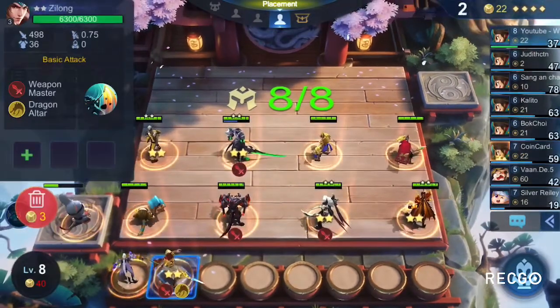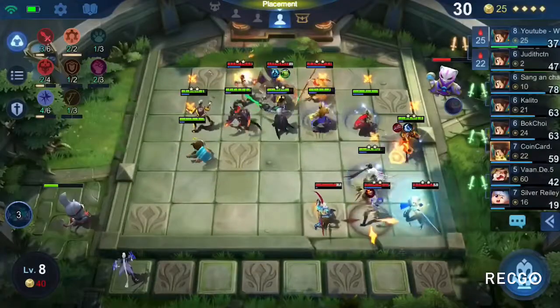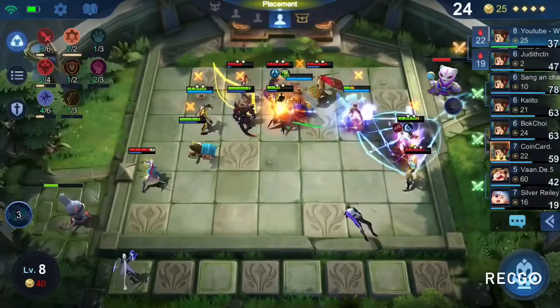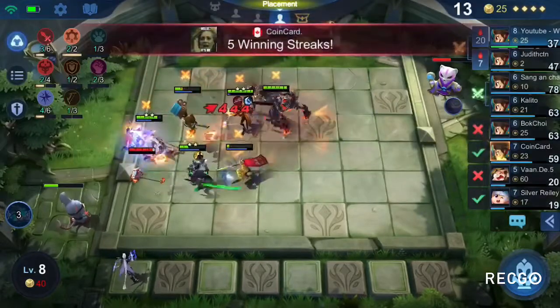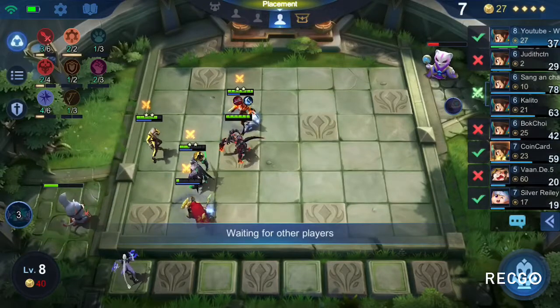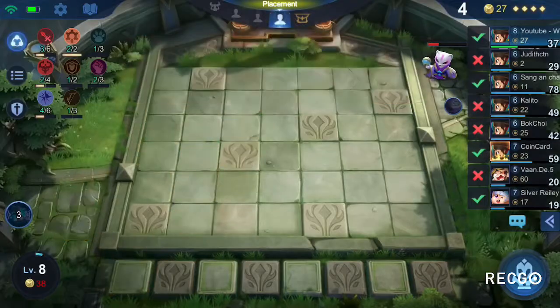Now we have the Abyss synergy in there — defense down — it's going to make all the heroes do a little bit more damage. We're able to get Gato also at a pretty early stage. We're already at level 8 commander so the heroes we need are going to be popping up now.